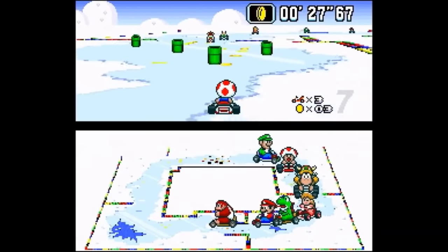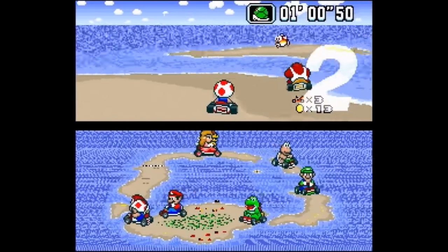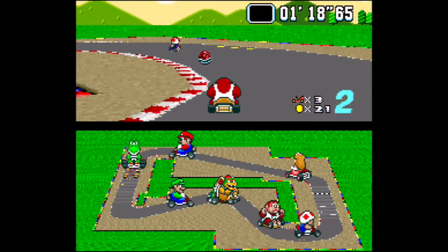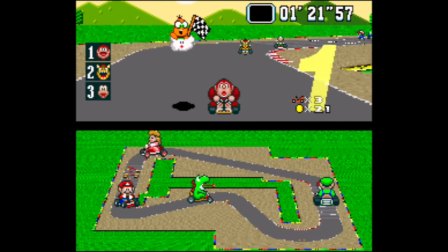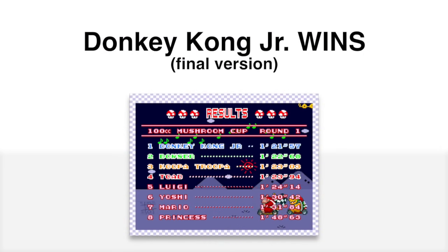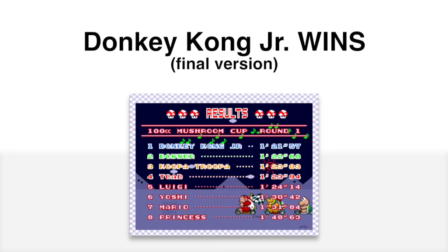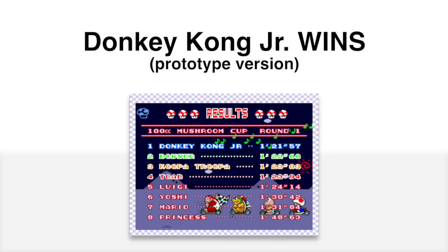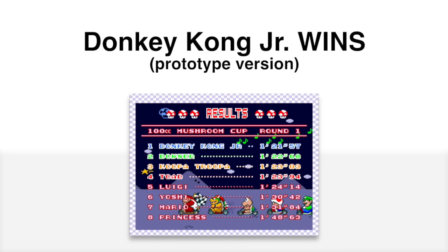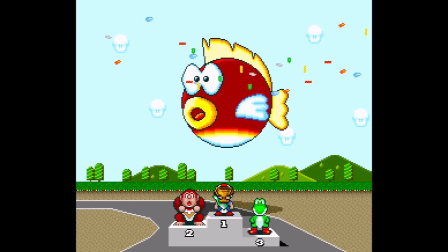There are quite a few early music tracks and sounds in the prototype that have been documented, though most haven't been ripped yet so we can't hear most of them. We'll focus on the ones we can actually hear. Let's start with an early version of Donkey Kong Jr.'s victory theme — it sounds very different from the final version in almost every way.